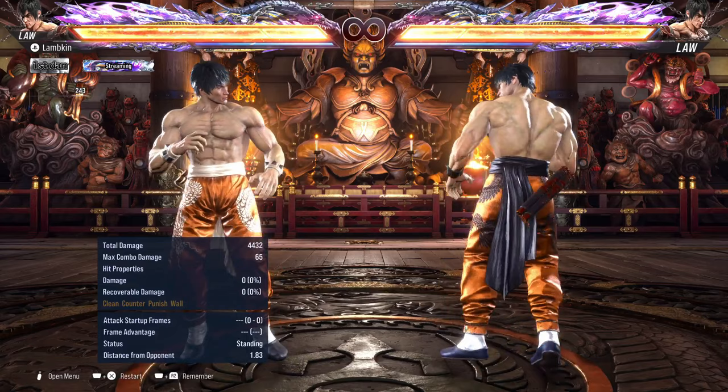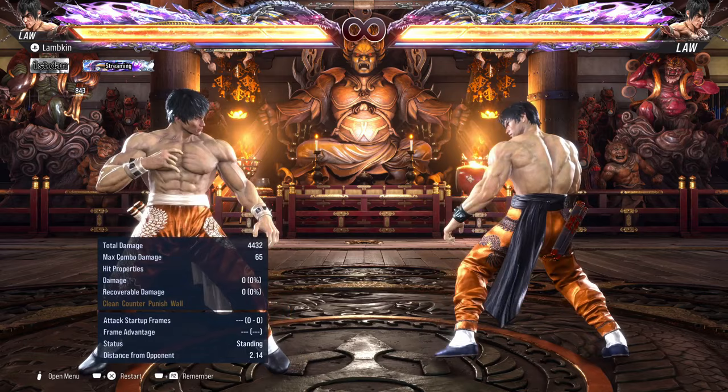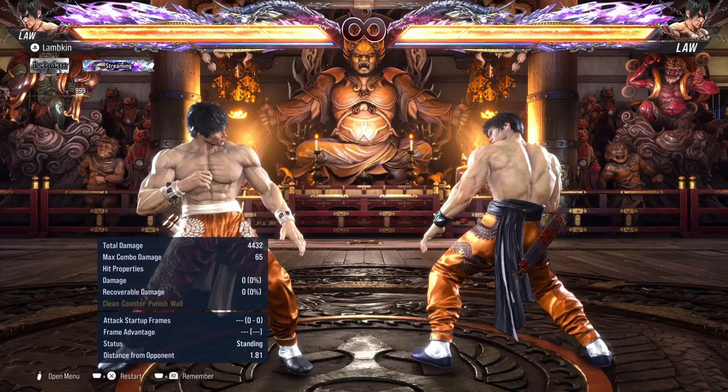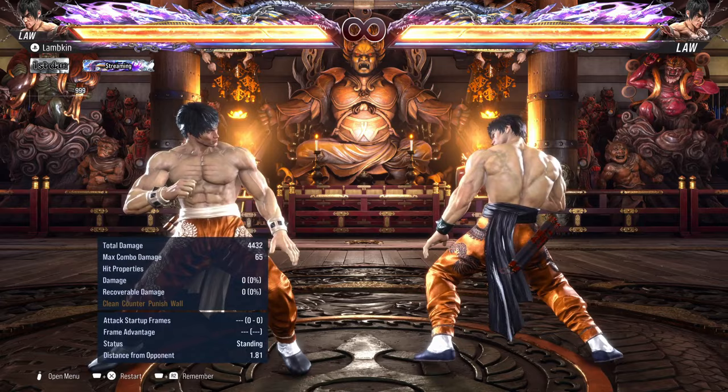That's how I recommend using these grabs. The heat engager is also a good place to throw in a grab, but you don't want to be too obvious with it. A lot of people like to do grabs after the heat engager, which means most people are now ready for it - they'll either have their throw breaks ready or try to duck it straight up.